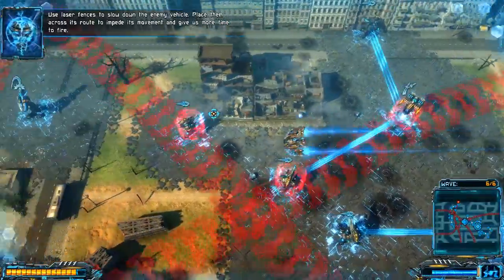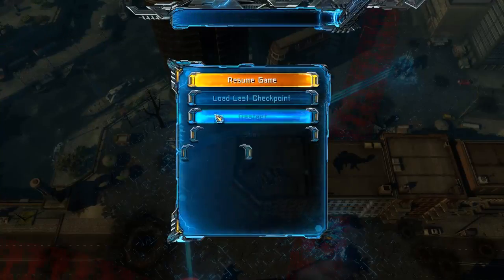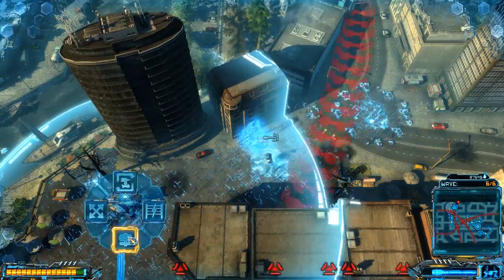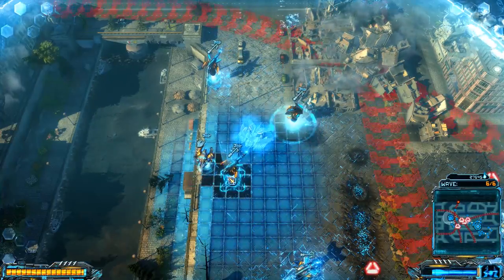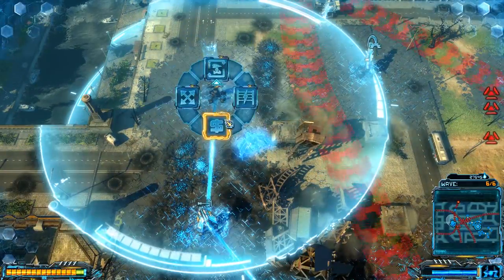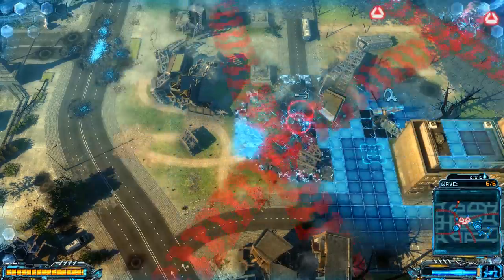Use laser fences to slow down the enemy vehicle. Place them across its route to impede its movement and give us more time. Is there a sell all button? Let's just sell everything.